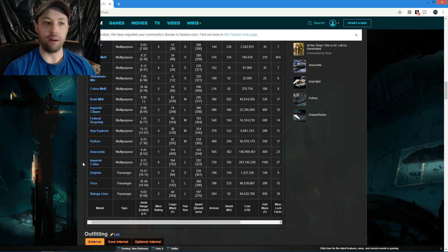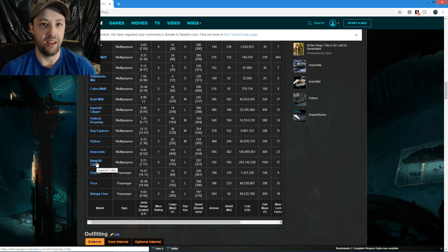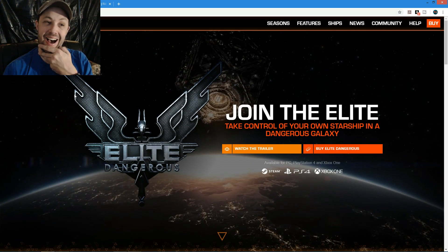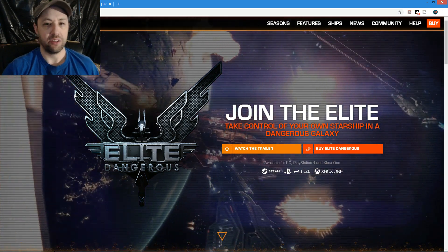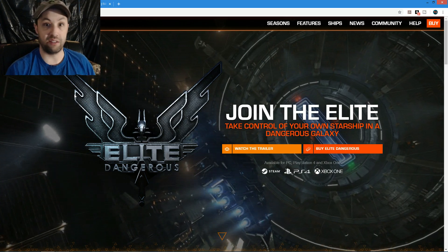Depending on where I go and what I'm doing - helping people get money through missions or pirate hunting - I take the Cutter to hazardous areas to help protect everybody, since my buddy's Anaconda is still a work in progress. There are options for everything. I can't say one ship is better than the rest - the best combat ship is based on what you get good with.